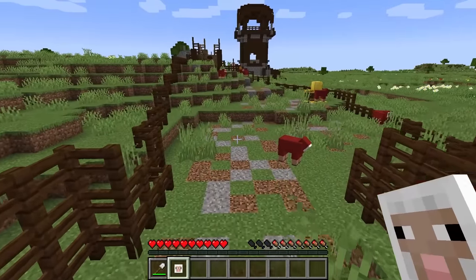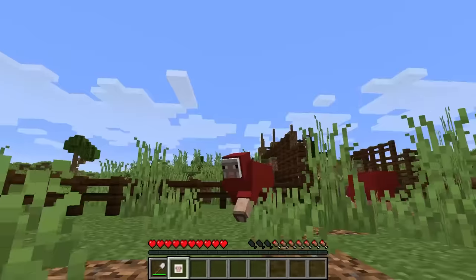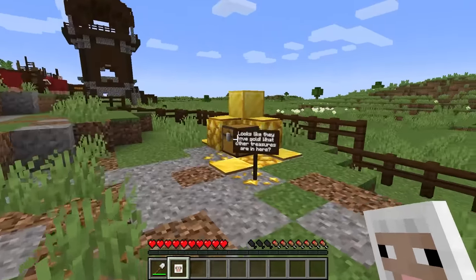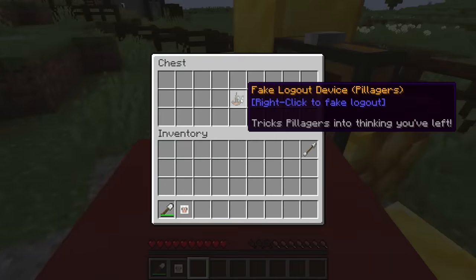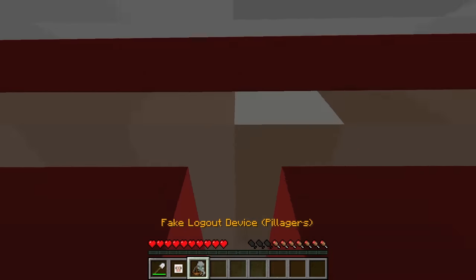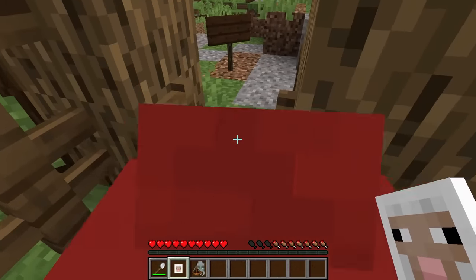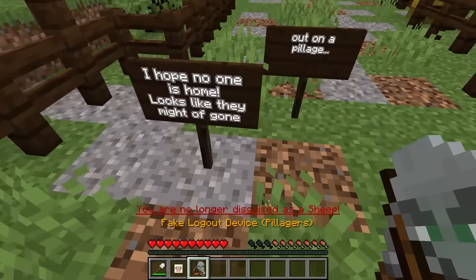They don't mess around with us anymore — beautiful! They love gold. So I'm curious what sort of fake logout device we'll find for pillagers. Sneak on by, and I no longer want to be a sheep, but we now have this new device.